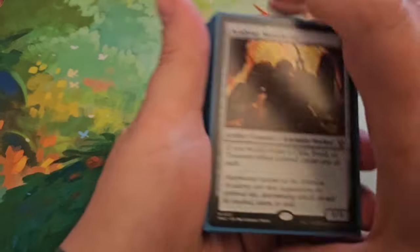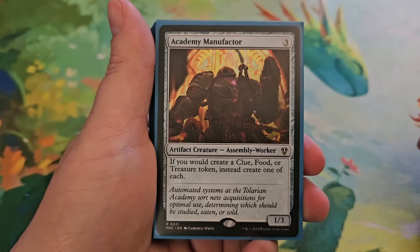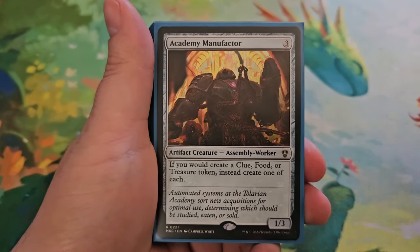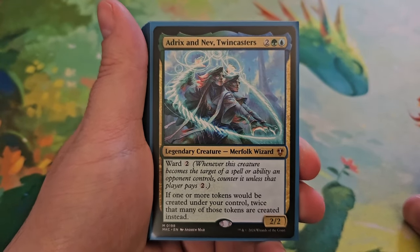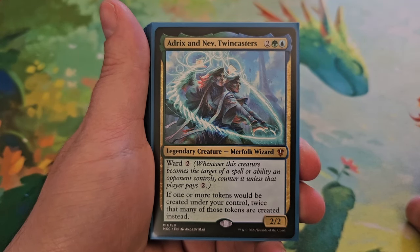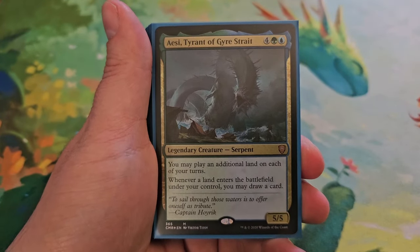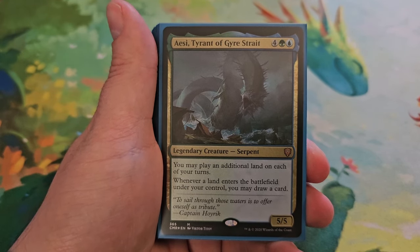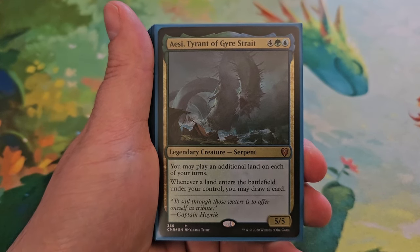Starting with Academy Manufacturer for three — a 1/3. If you would create a clue, food, or treasure token, create all of them instead. Adrix and Nev, Twincasters — two, a green and a blue — a 2/2 with ward two. If one or more tokens would be created under your control, twice that many tokens are created instead. Ac Tyrant of the Gyre Strait — four, a green and a blue — a 5/5. You may play an additional land on each of your turns, and whenever a land enters the battlefield under your control you get to draw a card.